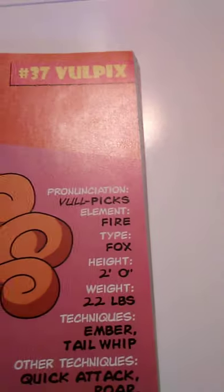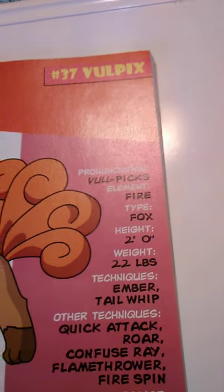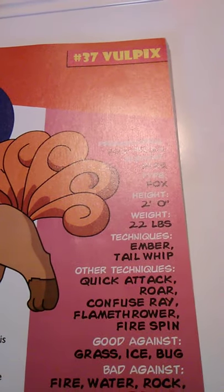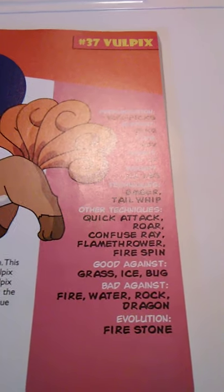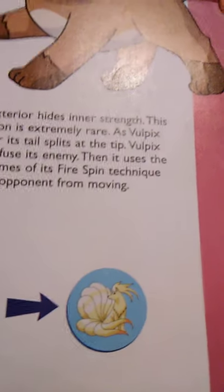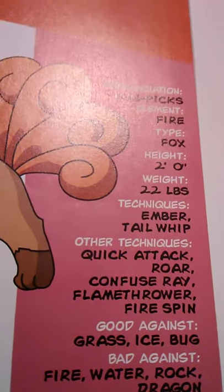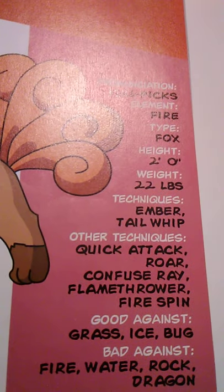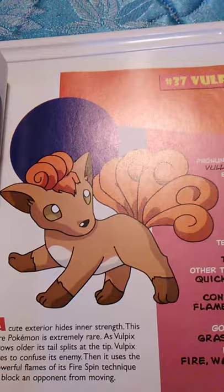Number 37 is Vulpix. It's Fire element, the Fox type Pokémon. It is two feet tall and weighs 22 pounds. It knows Ember and Tail Whip, and can learn Quick Attack, Roar, Confuse Ray, Flamethrower, and Fire Spin. It is good against Grass, Ice, and Bug, but bad against Fire, Water, Rock, and Dragon. It evolves using a Fire Stone. Vulpix is extremely rare; as it grows older, its tail splits at the tip. Vulpix likes to confuse its enemy, then uses Fire Spin to block an opponent from moving.